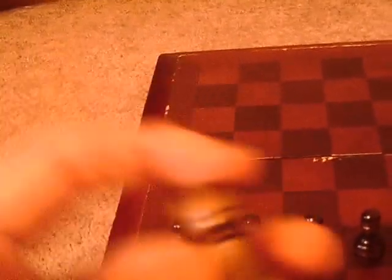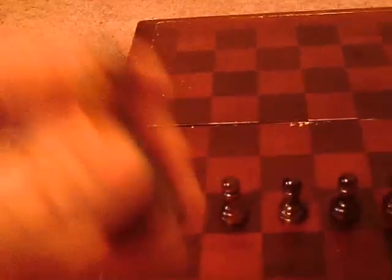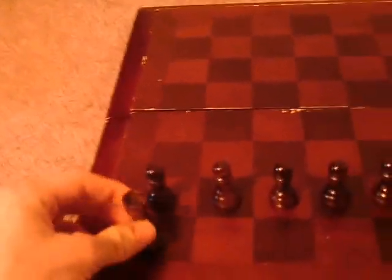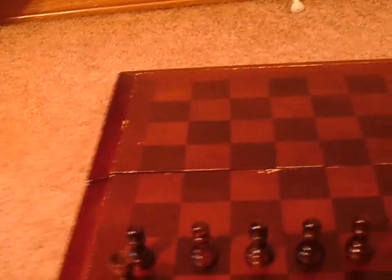Pawns, and this is a rook — she looks like a castle. Some people call these castles, but rook is actually the official name of these pieces.